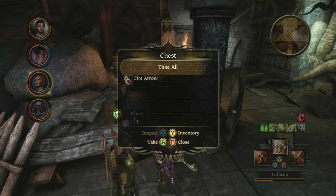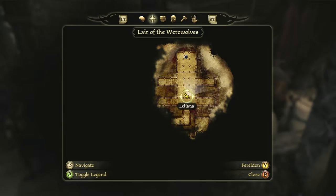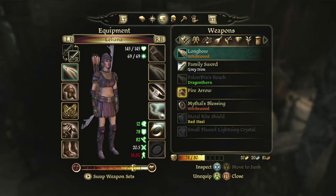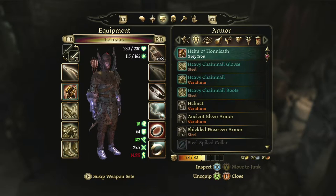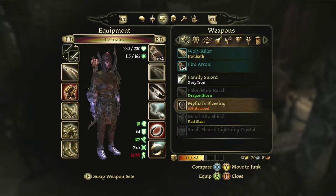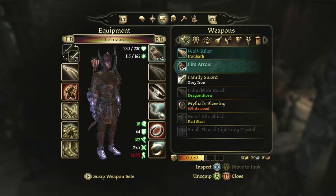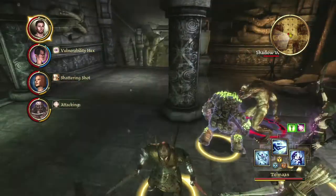Let's deal with the chest — a fire arrow. Who last had fire arrows? That's me. Equip. There we go. Beautiful — I knew I was carrying fire arrows. And again with this — more enemies.